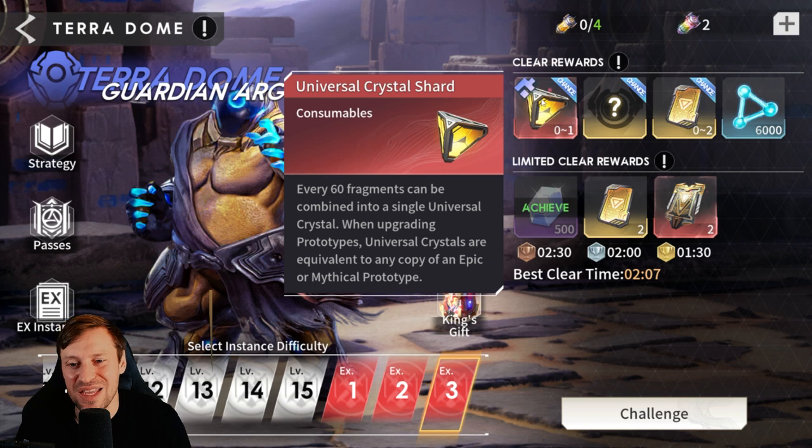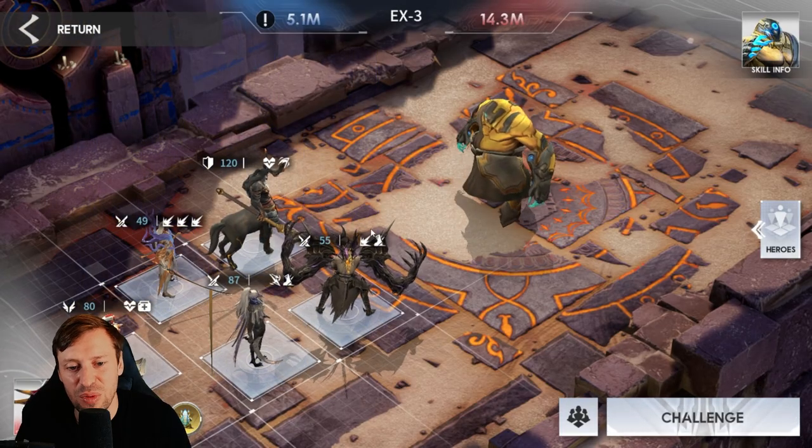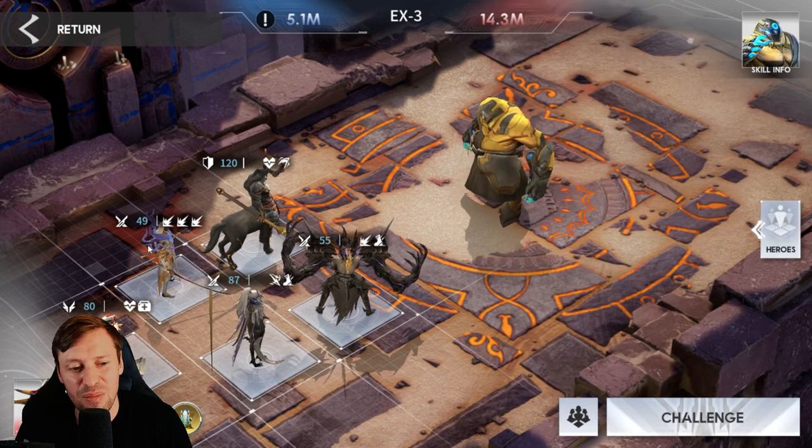It just doesn't really add up — they should definitely bump up the numbers for this because that's a lot of grinding, it's going to take ages. So let's show you the team that we're rolling with. We've got Orphan as our tank, Samuel, Old Man Rick, and Caraxia as our assassins, and then Serena as our healer.